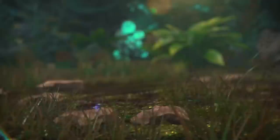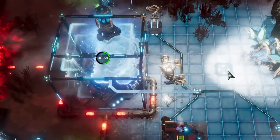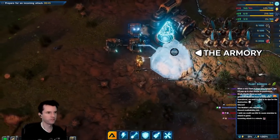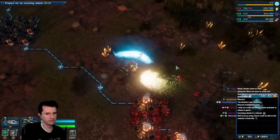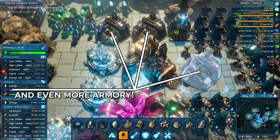The way the buildings construct reminds me of Command and Conquer's unfolding buildings combined with Total Annihilation's nanolathing. Let's talk combat. The next building you build is the armory, which slowly restocks ammunition that you use. You have melee attacks you can use indefinitely, but anything with ammo is restocked faster if you build more armories or level them up.